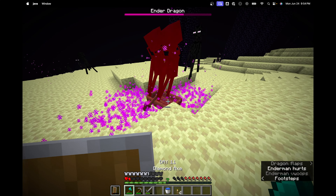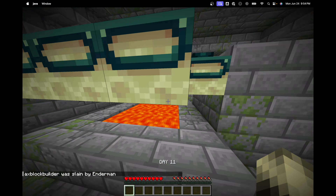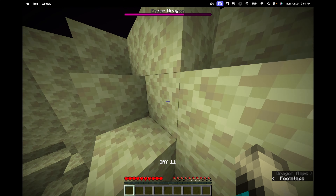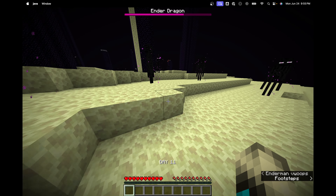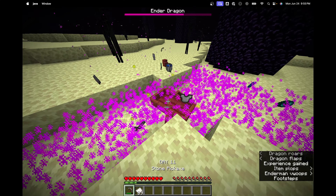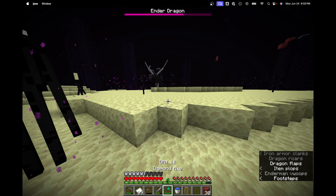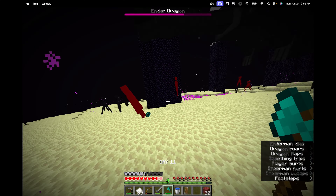I try to get some more Ender pearls which turns into a bit of a farm, but I'm dumb and let an enderman kill me. I run back into the End to get my stuff - unfortunately we did miss a dragon perch because of that death. But the dragon killed a ton of endermen, so we have like five pearls now which is way more than we're going to need. I jump on the boat and avoid the dragon's breath.